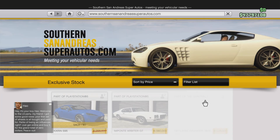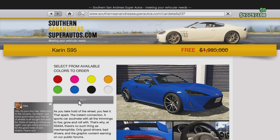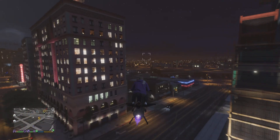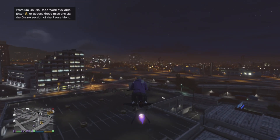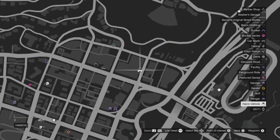As you saw at the beginning of the video, that's the outfit you get for transferring your story mode. It's a pretty cool outfit actually. What you need to do if you've transferred your story mode is sign into GTA Online and go to Southern San Andreas once he's texted you, and then you can pick up the Caron S95 for free.